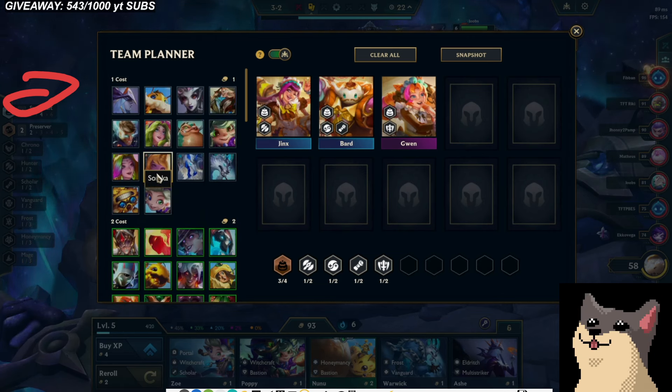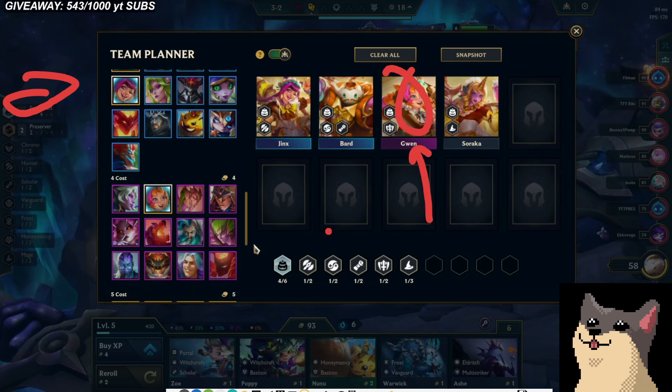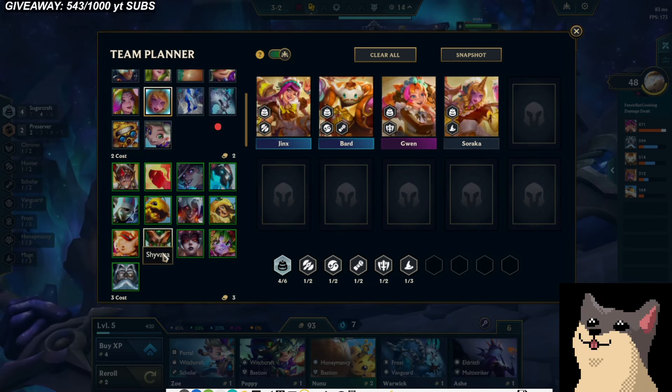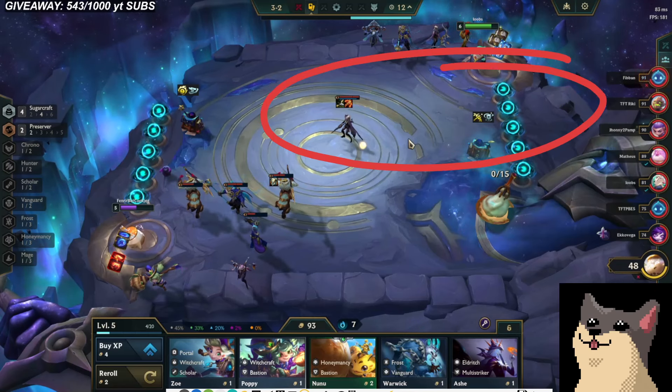Four Sugarcraft early — the stacks are going to make up for the previous stacks that I lost. A lot of times you're stuck not being able to hit 4 Sugarcraft because it's hard to find Gwen, or it's hard to find both Jinx and Bard. The other unit you can play is Rumble. But these are the 5 Sugarcraft units — if you get 4 Sugarcraft in pretty early, it's pretty good. My health is a little bit scary — I'm 48 HP. Remember what I said? Around 20 HP is when we want to do our cashout.